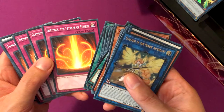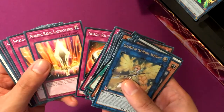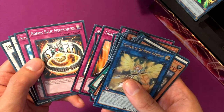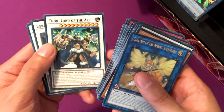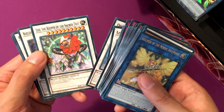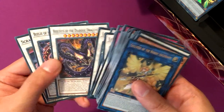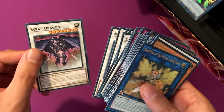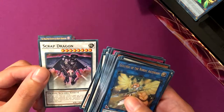Gleipnir, Brisingamen, Gleipnir, Brisingamen, Gommen, Levitin, Gungnir, Megingjord, Jormungandr, Psalm Authority, Thor Lord of the Aesir — awesome card — Loki Lord of the Aesir, Odin Father of the Aesir, Leo Keeper of the Sacred Tree, Beelze of the Diabolic Dragons (two of them), and Scrap Dragon, which is a really good card — I want to say about six years ago.